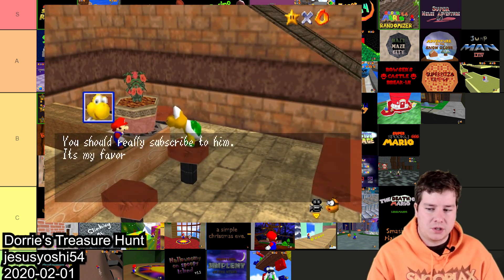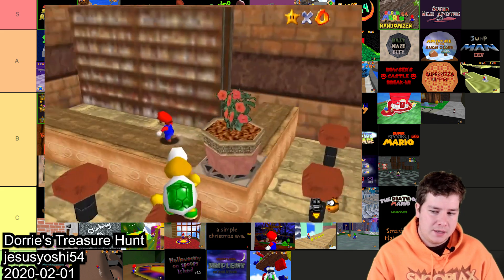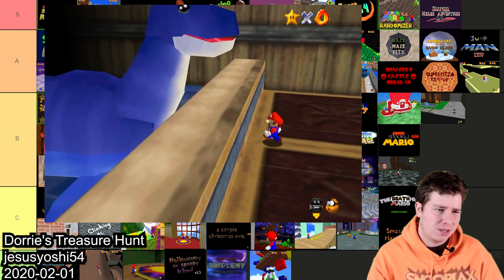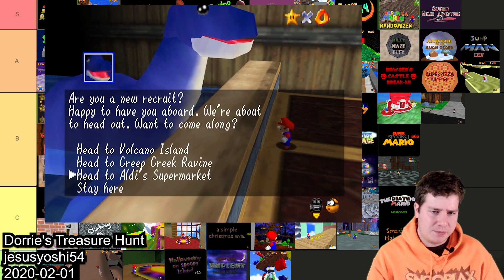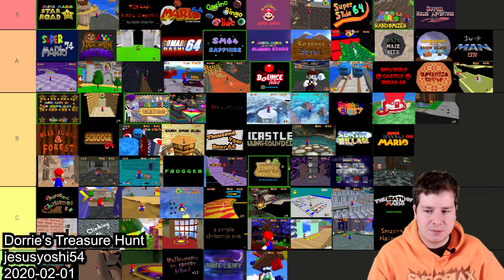Dory's Treasure Hunt by JesusYoshi54 is console compatible. I played through it but never made a video because there wasn't that much that was really interesting. It had a cool text engine and was very dialogue-driven, which I'm not really a fan of. So if you are into dialogue-driven games it's a good console hack, but I'm gonna have to put it in C.